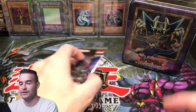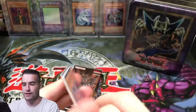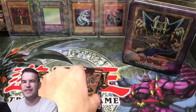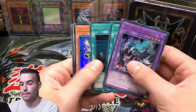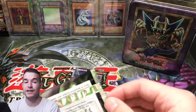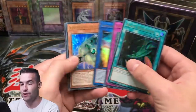Fossil Fusion — we're getting all the good secrets. Minus the Invocation and the CED, we're getting all the good secrets. We are ripping through these packs because we've seen enough of the Ultra Rares — we're just looking for the big hits out of here.